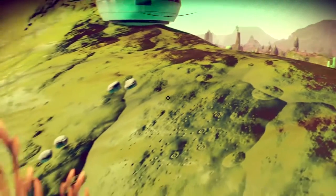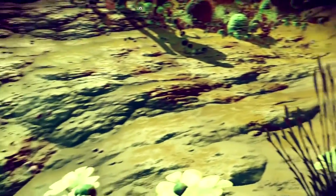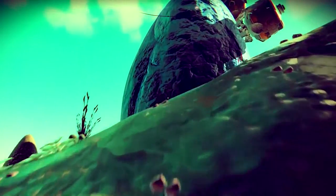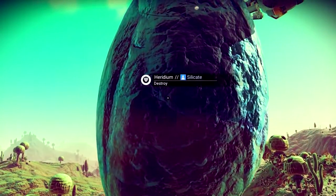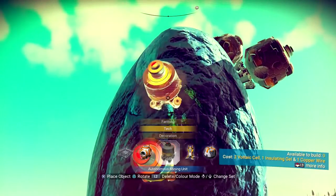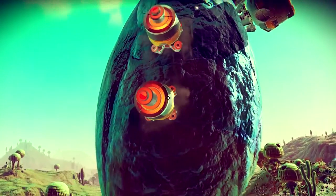Explorers can now deploy equipment in the field. Safe points can be built from resources at any time and are crucial in survival mode. Use of automated mining harvesters is recommended to gather resources, together with waypoints to permanently mark points of interest.